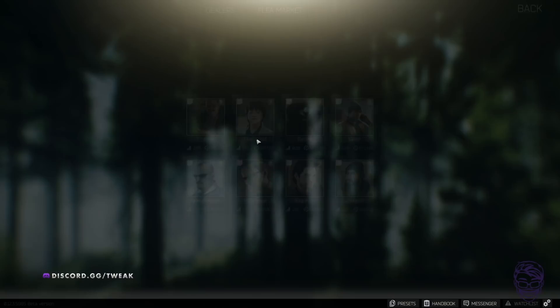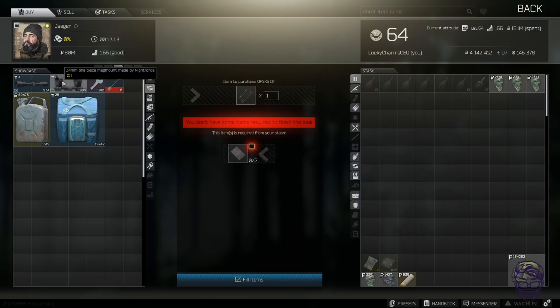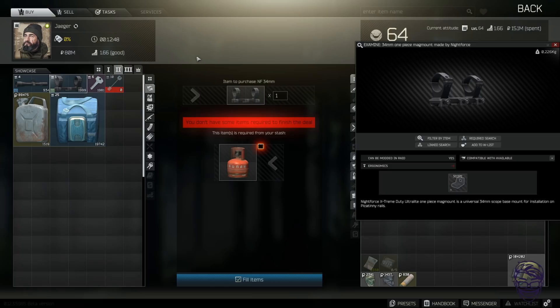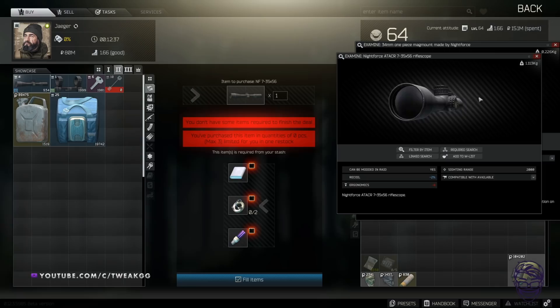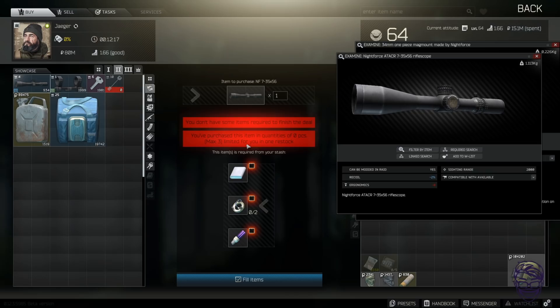Jaeger level two has some very nice things. He sells the Nightforce 34mm mount for a propane tank — early wipe, do this trade every time the trader resets and you'll make a fortune. Everyone wants it for Gunsmith tasks, and they sell for around 150k early wipe. You can find propane tanks easily on Shoreline in the resort or on Interchange. He also trades a Nightforce scope for a battery bank, two magnets, and one UV lamp. This is very worth — the magnets and UV lamps come from the two tech stores on Interchange.